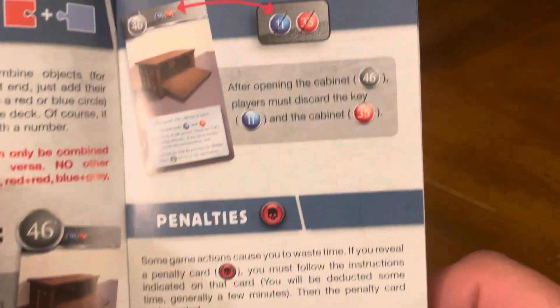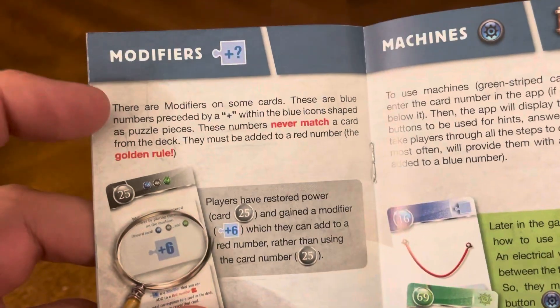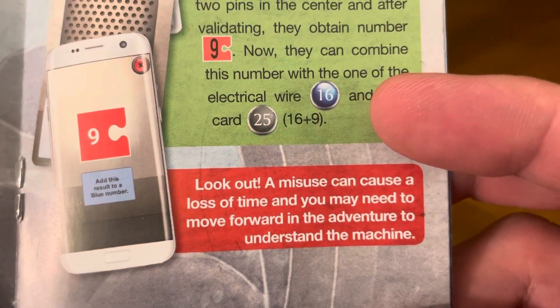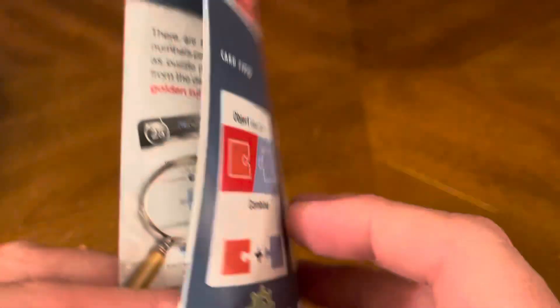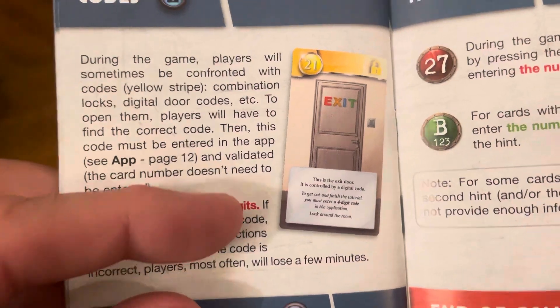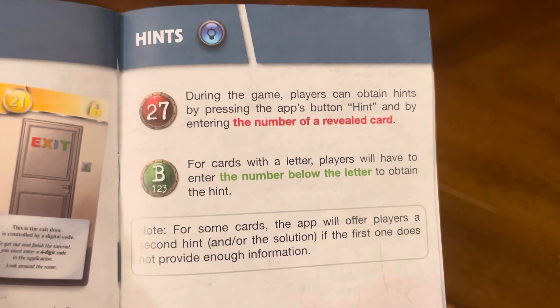The rulebook also covers discarding cards, penalties, modifiers, and machines. Look out — misuse of a machine can cause a loss of time, and you may need to move forward in the adventure to understand it. Codes are made up of four digits. The rulebook also covers hidden objects and hints.